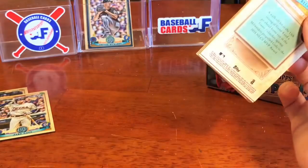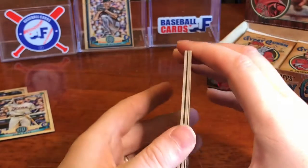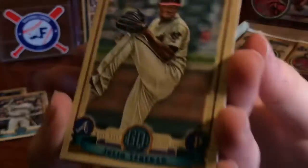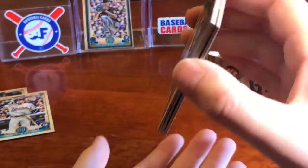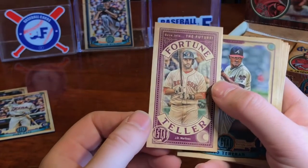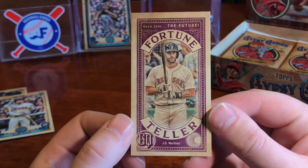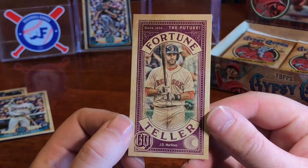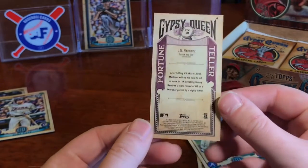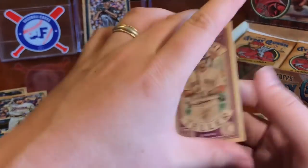Kind of an old school meets new school, this card product is — and that's why I like it. Looks like we've got our first Fortune Teller right here, and that is going to be JD Martinez. Really clean looking fortune teller — man, that's a nice card. 'Gaze into the future.' Love the border, the symmetry on it is nice. Here's what the back looks like.